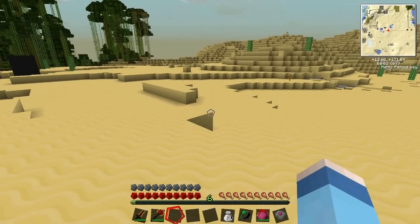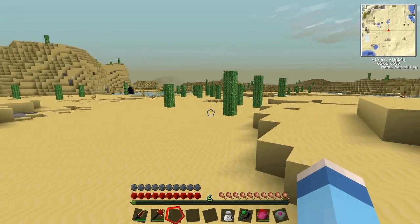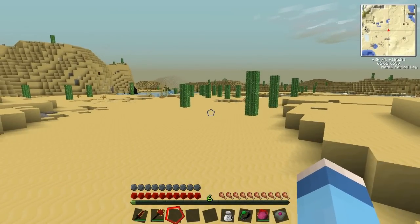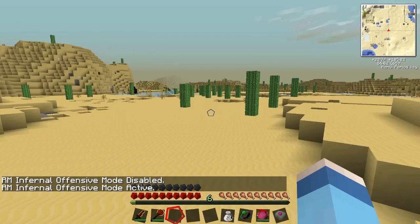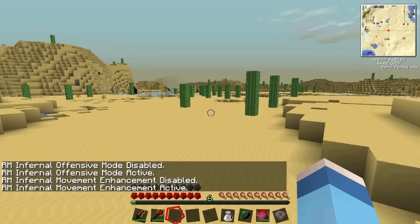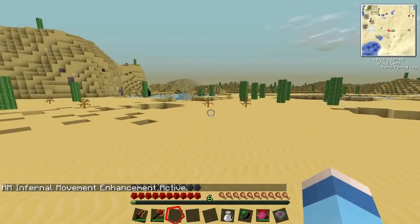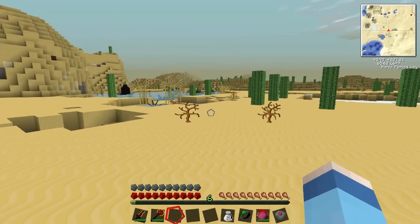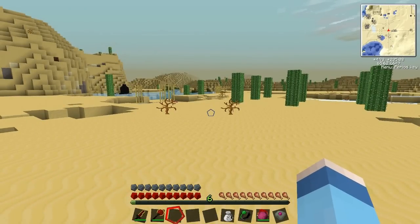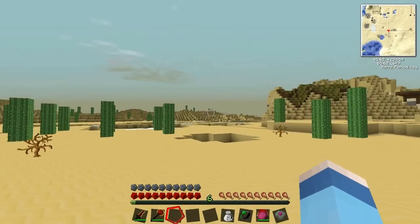Let me show you guys how amazing this armor is — I've got it all on. You have three different types of mode: innate, offensive, and movement, and all of these can be changed by pushing V, N, and G. The innate stuff happens behind the scenes — things you don't control. For instance, the helmet allows you to breathe underwater, the armor makes you invulnerable to fire and lava, the greaves increase your freefall speed, and the boots make you immune to fall damage.